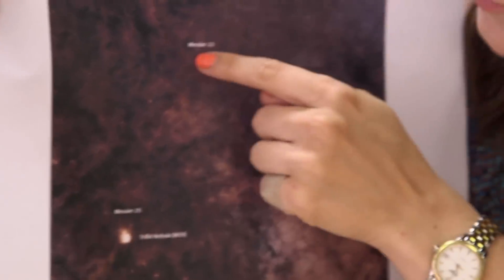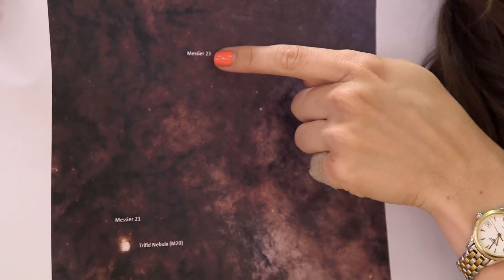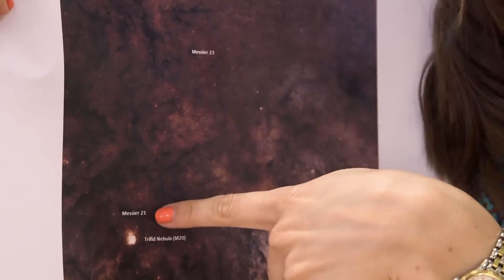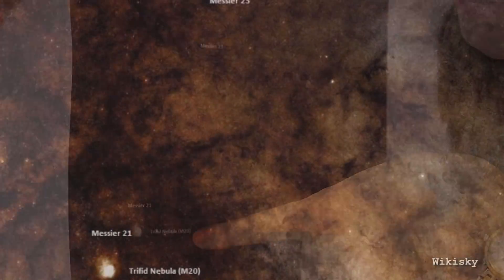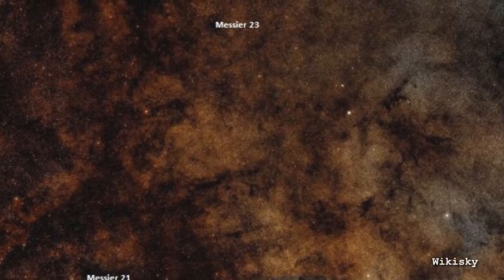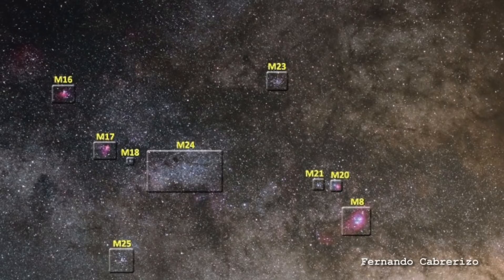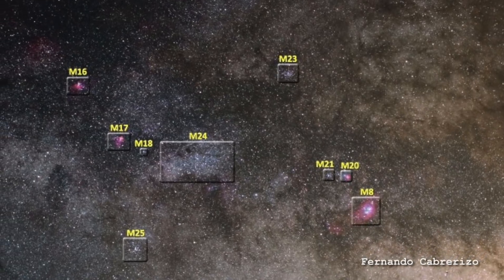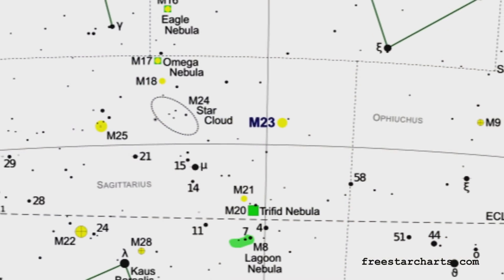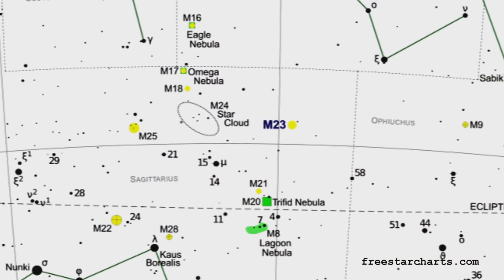This is the kind of area of sky it's in. Here's M23 — you can't really see it because it's just stars. It's also near M21, which is another open cluster, and then the Trifid Nebula, and then the Lagoon Nebula. So it's in a really cool area of sky. It's in the constellation of Sagittarius, which is basically if you look towards the center of the Milky Way. It's a really busy area of sky, but the actual open cluster itself is kind of boring looking. It's about 2,000 light years away and about 20 light years across.